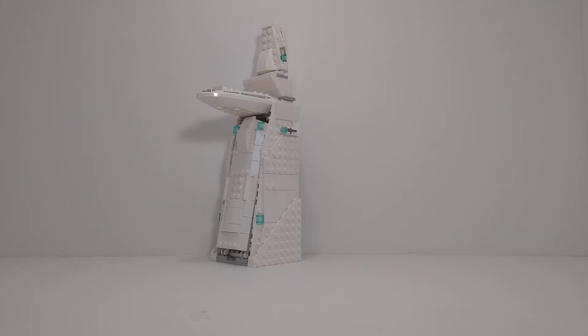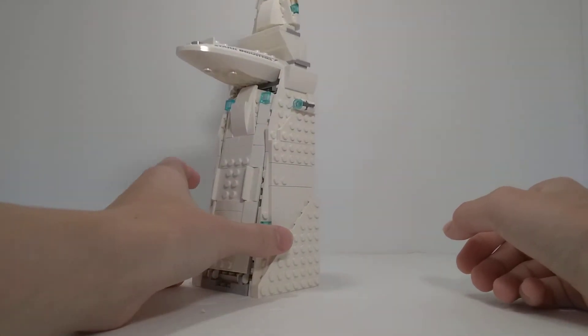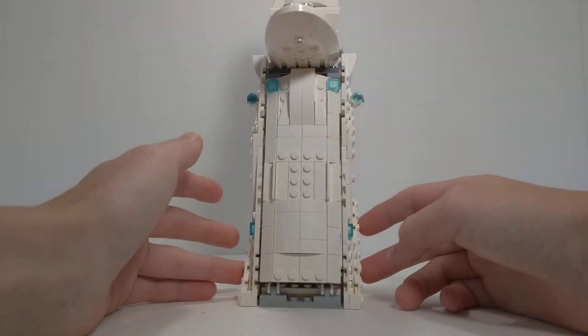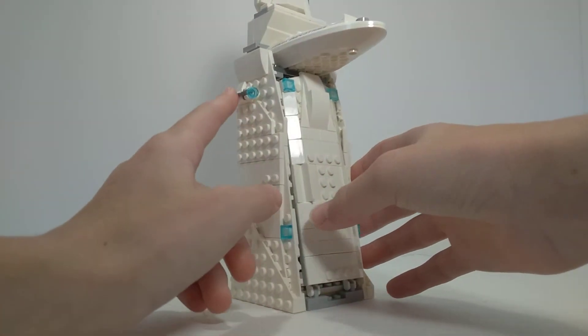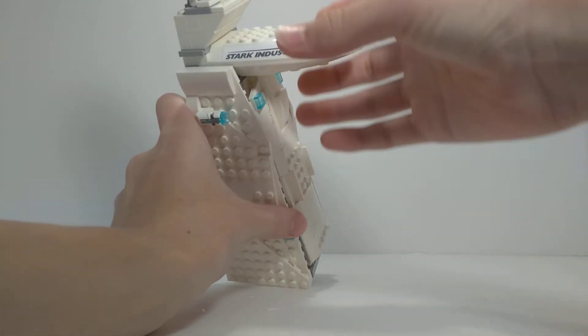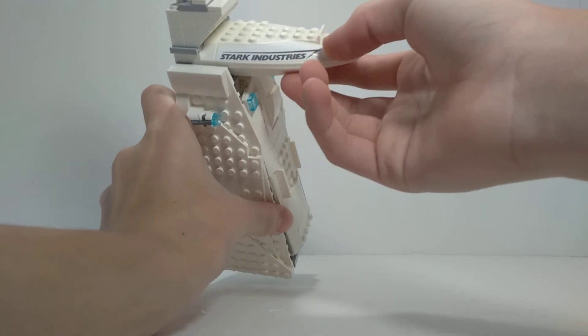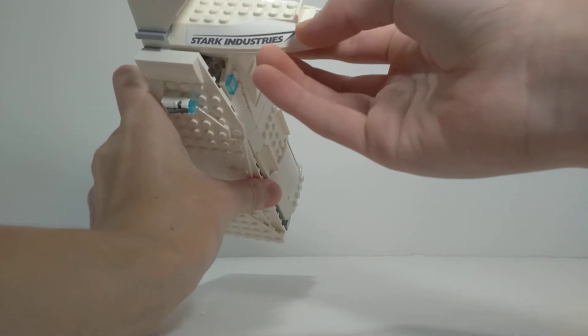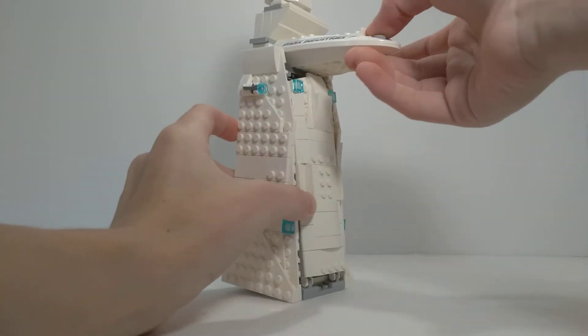I decided to change the inside so it has rooms in it. My camera's backed up really far, which makes it hard to see everything. The only reason I came up with the Stark Tower alternative build is because this sticker says Stark Industries. Now I know Stark Tower only said Stark, but this is as close as I get with the given pieces and stickers.